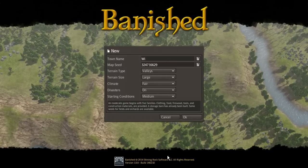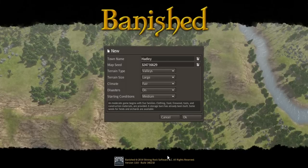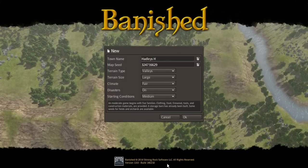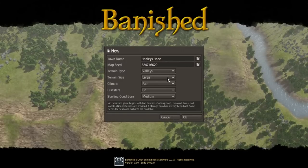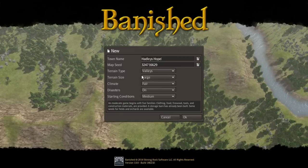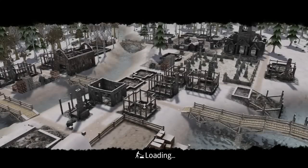First thing we want to do is rename this Hadley's Hope, seeing as that's what we generally call our colony on Rimworld, so we're going to keep that going. Hadley's Hope and we'll go with that seed, whatever it is. Valleys, Large, Fair, On and Start Conditions, Medium. That seems okay to me. So yeah, let's jump straight into this.